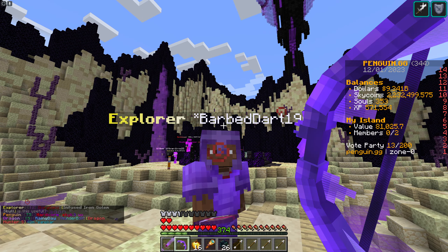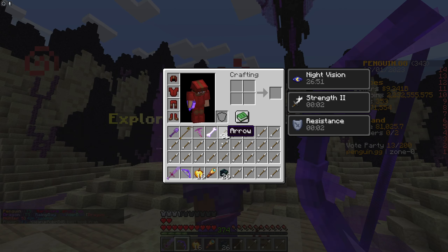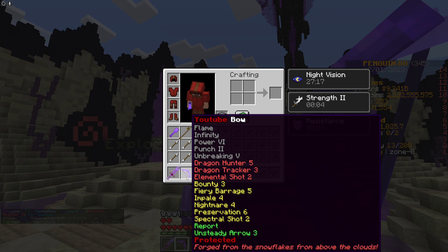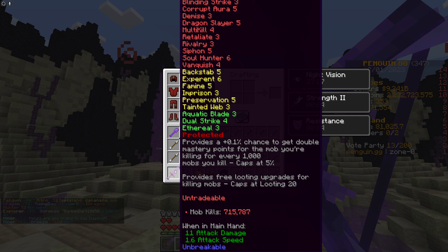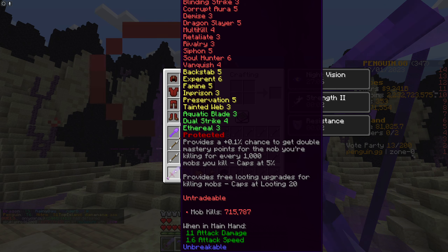And then finally, the enchants that you need. For my bow — this is the UG bow — we've got Dragon Hunter 5 and Dragon Tracker 3. Those are the two main dragon enchants that you want, and they're the highest level. You should also get Fiery Barrage 5, because that has a chance to shoot multiple arrows at once which are covered in fire, doing more damage. I suggest just trying to max out your bow anyway, because it will benefit you in the future. And then on your sword, you want Dragon Slayer 5 — that's the main one for D-Boss. It's very good; if you get a bow hit and a sword hit somehow, you'll be doing a lot more damage at Dragon Slayer 5 because it multiplies the damage you do to the boss.